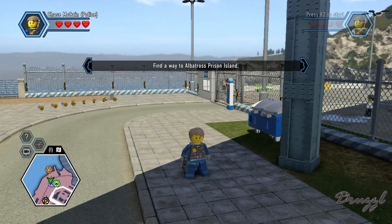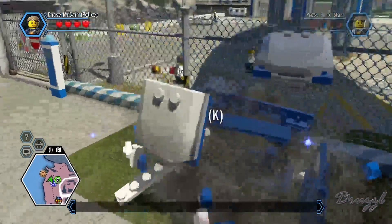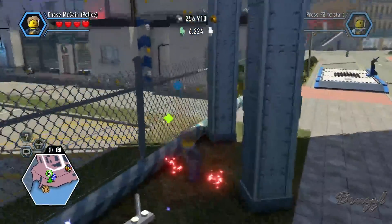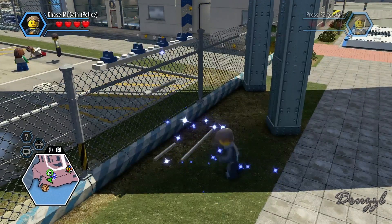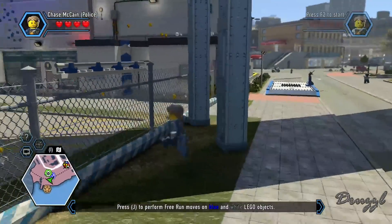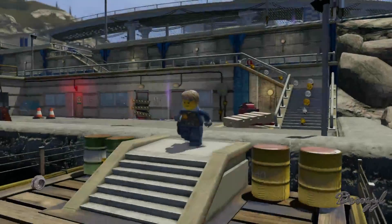Welcome back to Lego City Undercover. Today we have to go to Albatross Island, and to do that we have to take a ferry which is conveniently located behind the police station — which we haven't been behind yet, and now we have.